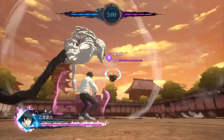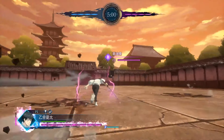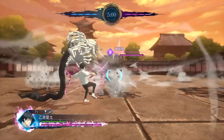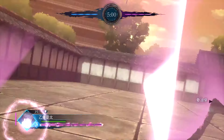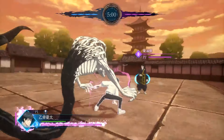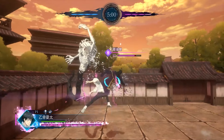Rika also has a counter move which looks absolutely nuts. It looks like she takes the hit that was meant for Yuta, and in doing so it takes a chunk of the meter from Rika's gauge on the left, but also repels the opponent's attack and leaves Yuta unharmed. Is Yuta just invincible when Rika is out fighting with him? I'll also add that none of Yuta's moves are using cursed energy — he's freely roaming around using moves that deal insane damage with no drawback.